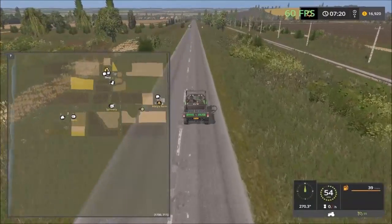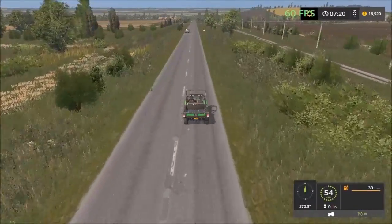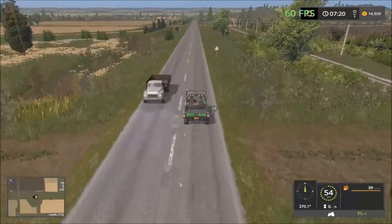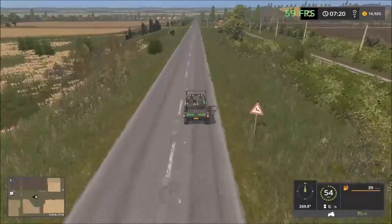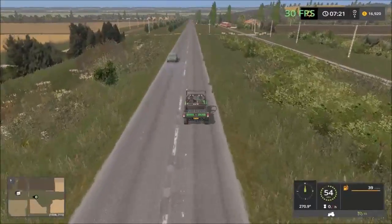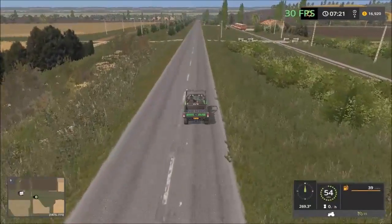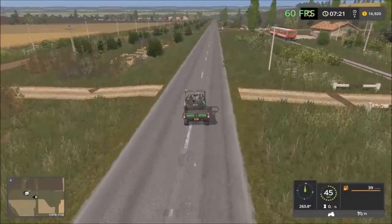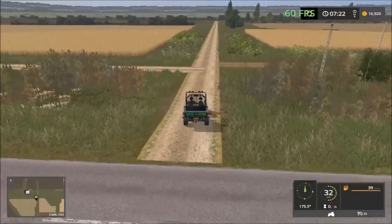We have just a barn and the cow facility left to visit. This is the road that's going to take us to the cow facility.